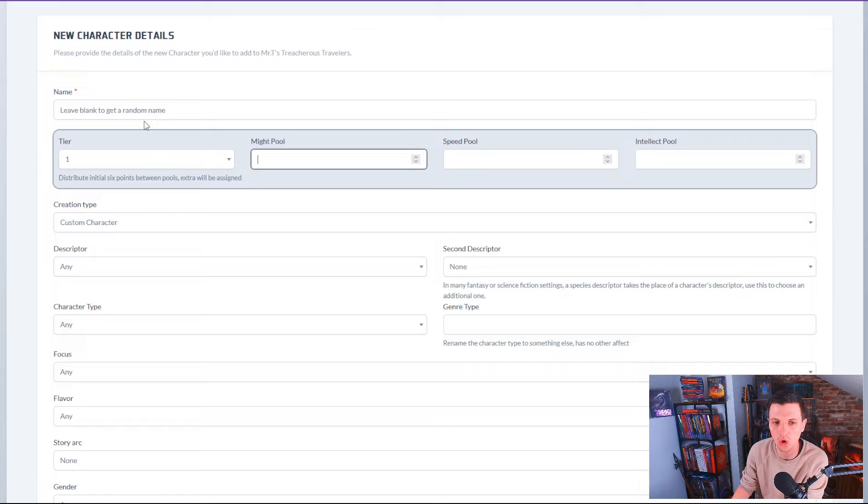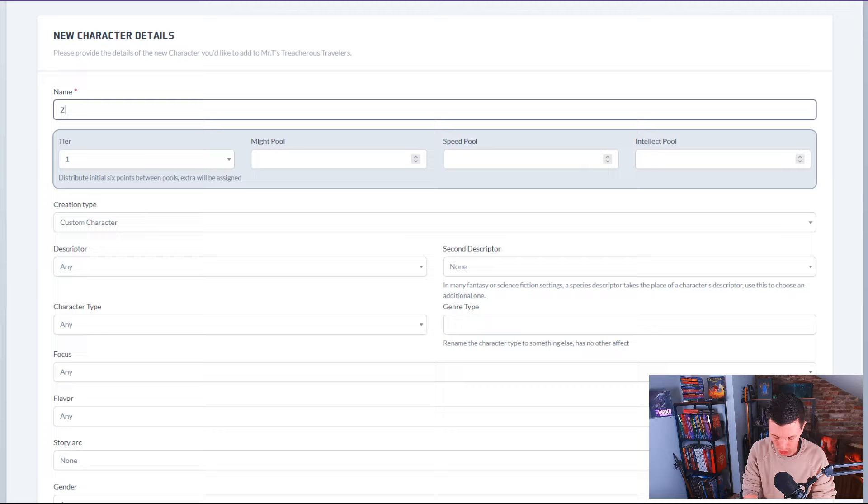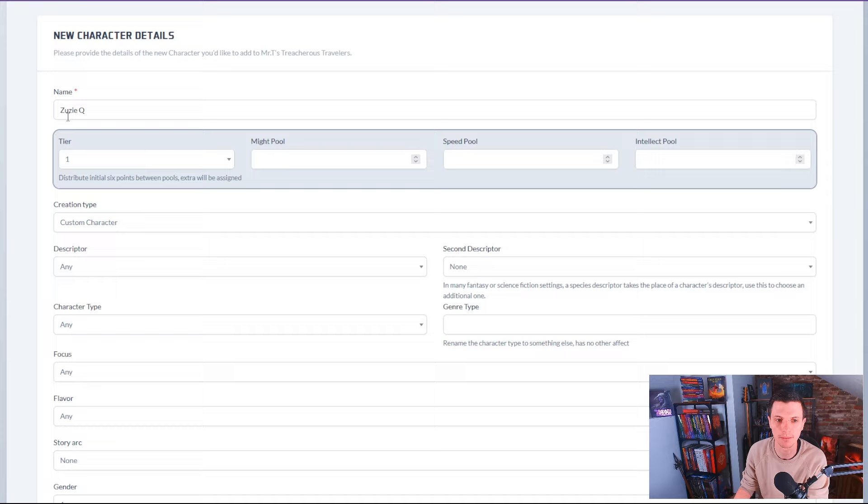The unguided way of doing things is really cool. Let's just give this character a random name — Susie Q. Susie Q is a... and you can select a bunch of things here.